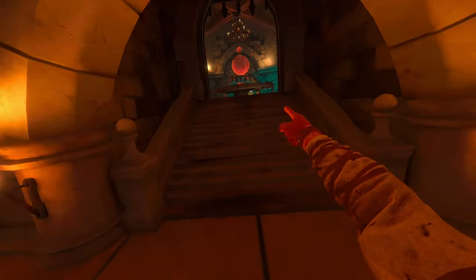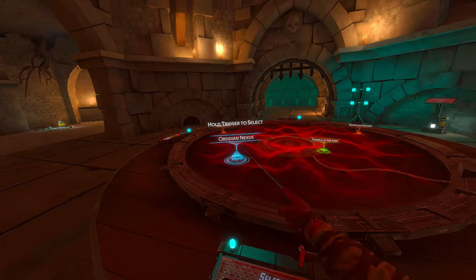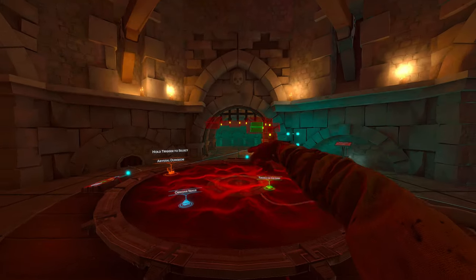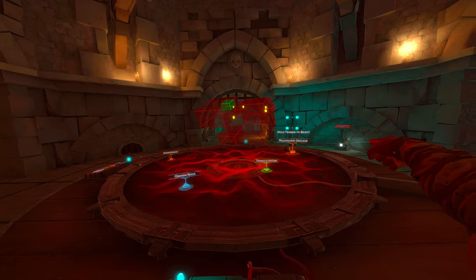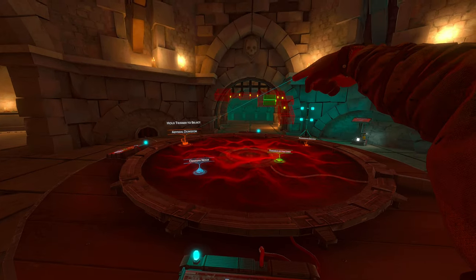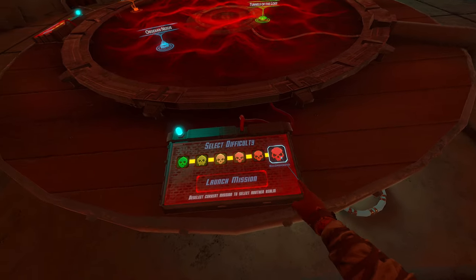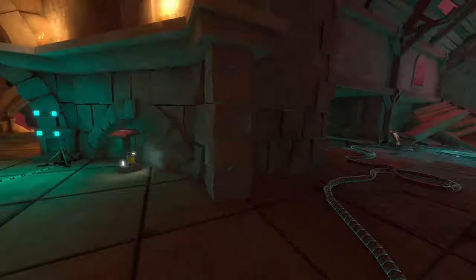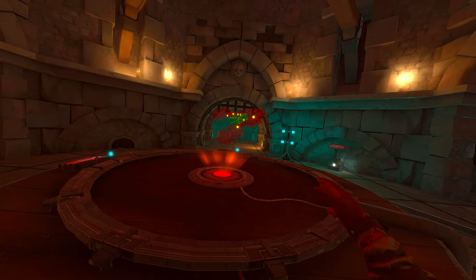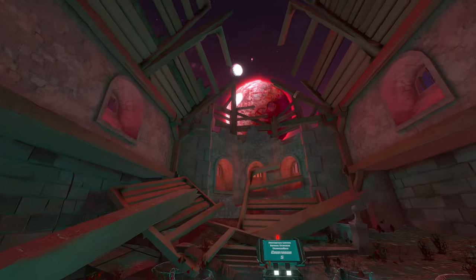So choose Lava Forge. Once we get up here — bam, Lava Forge. We got two options; that one's pretty small. This one is huge, but small at the same time. I think this one's actually bigger just because the proportions are smaller, just counting rooms alone. This is probably bigger. I've got to go right first, and then take all the left turns. Let's get to it.